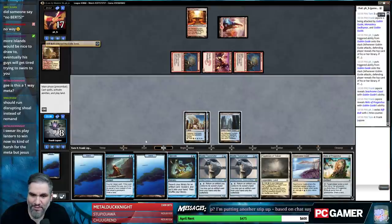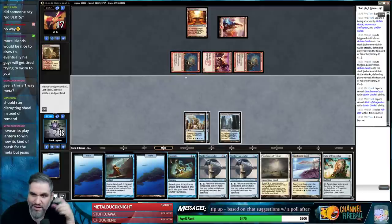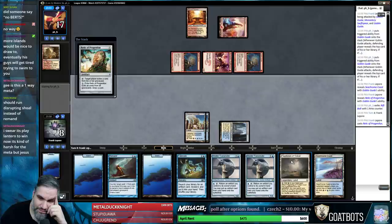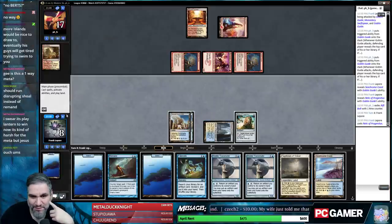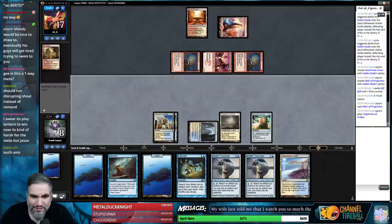We can just play this, block here, and we still take seven and go to one — and that doesn't include anything in their hand. Even if we just Remand the Rift Bolt, we still take six and go to two. And they still have five cards in hand. This has not been a favorable series of matches for us unfortunately. Why didn't you play that last turn to pump your Monastery Swiftspear? Interesting. If we remand, we go to five with six on board — that's literal death unless we find a Path.